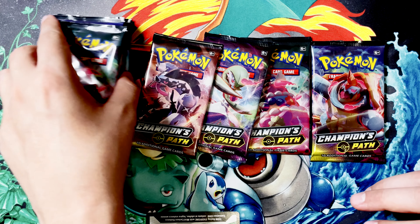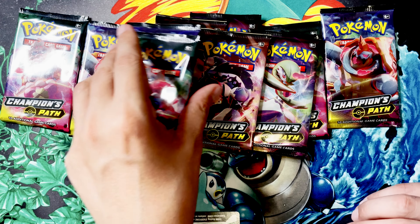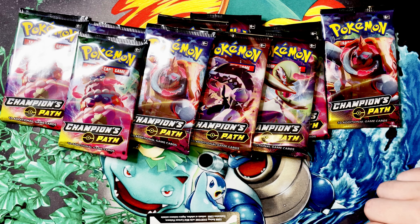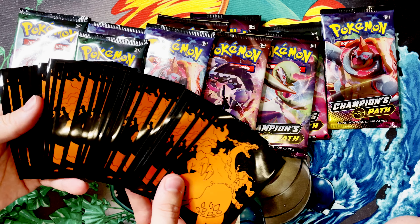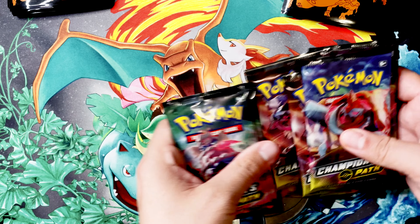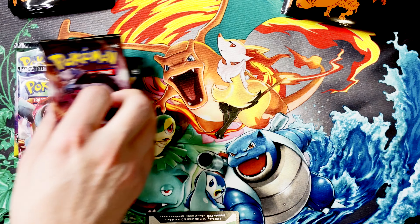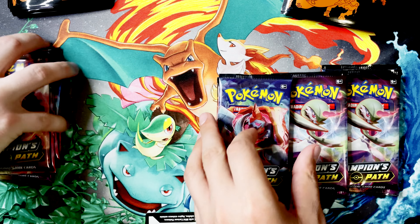We will definitely be opening up these — I haven't seen any of these artworks on the packs. It's because you never see Champions Path. I think you can also get one of them in the tin from last year — it had a little bit of everything from Sword and Shield when it came out. We'll also use those if we get a hit. Just pick any five you want to open and I'll do the other ones.